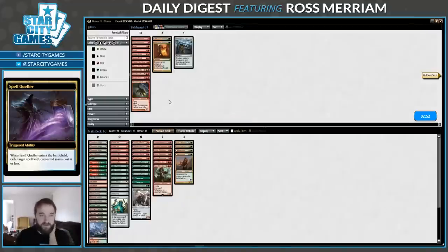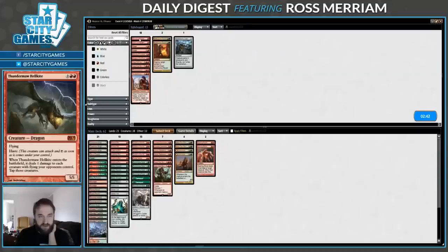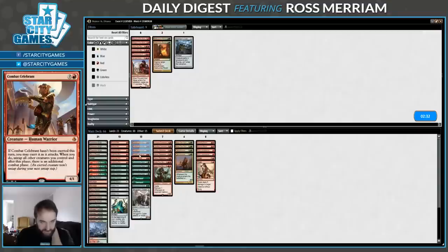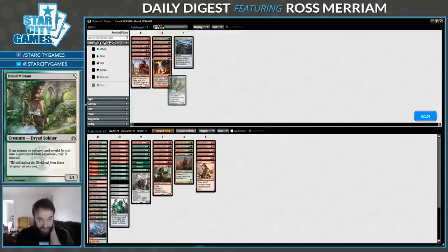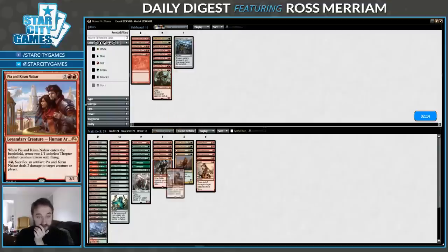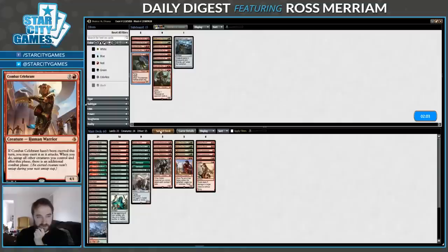Searing Blood seems great. Pia and Kiran, Lava Mancer, and Roast both seem quite good. Eidolons on the draw I can't imagine are good. Militant doesn't seem good. And Scab-Clan Brawler — this does not seem like the matchup for that card. I'll bring in Pia and Kiran — I think that's better than Thundermaw Hellkite, which is very vulnerable to Path to Exile, and it's not like they're a Lingering Souls deck. Let's do this 6-for-6 swap.